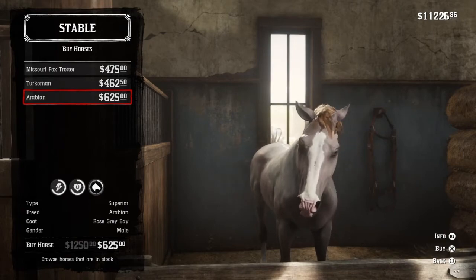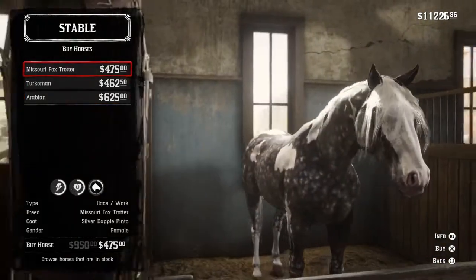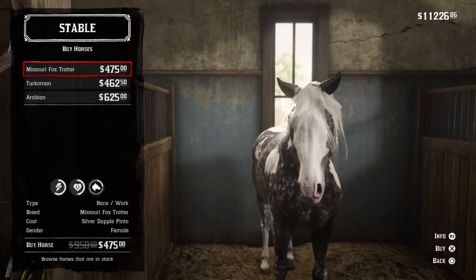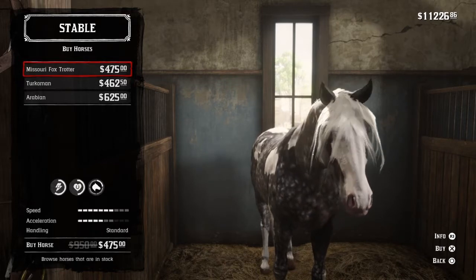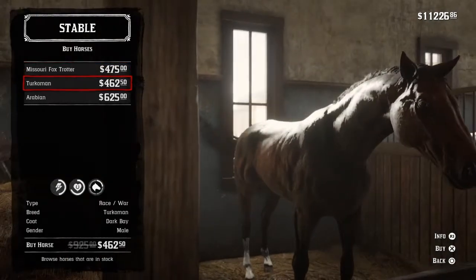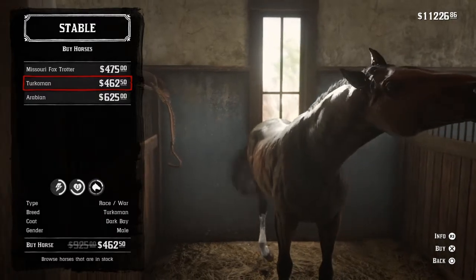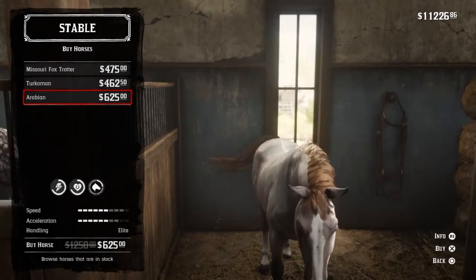The rose gray bay — that was it. The Missouri Fox Trotters are amazing — they're definitely one of the best breeds in the game because they're strong, reliable, and look at the speed on them. They are fast, and imagine that when you get to full bonding. They look nice as well, same with this Turkman — but I literally just bought a Turkman earlier, Scotch.